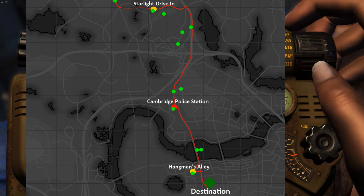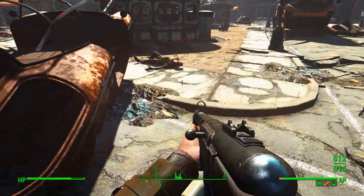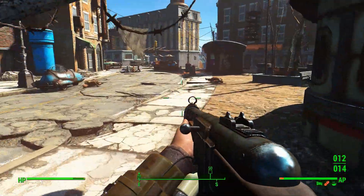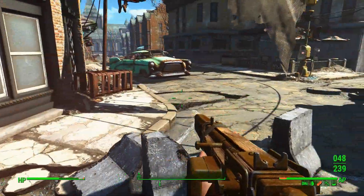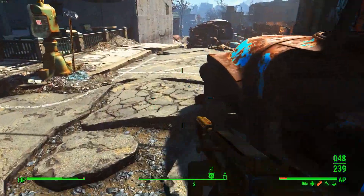This way you'll avoid the bulk of Lexington and that annoying raider with his power armour and his Fat Man. From here, head through College Square where you will find raiders fighting against ghouls. You can join the fray or sneak around them, it's really up to you. Once you've picked them all off, just be mindful of traps — this area is littered with traps and it's very easy to die unexpectedly.